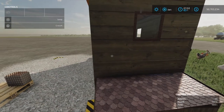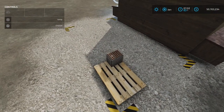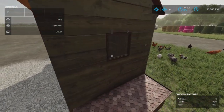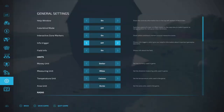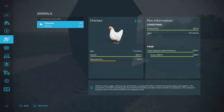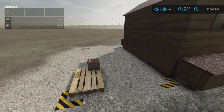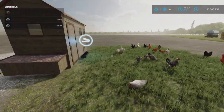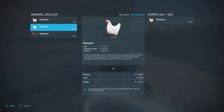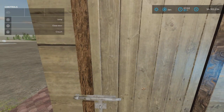Looking at the help window — health, food, field chicken pasture information — we have 228 pieces of eggs. The animal dialogue confirms 40 chicken capacity. So after one month you can expect around 220-something eggs.